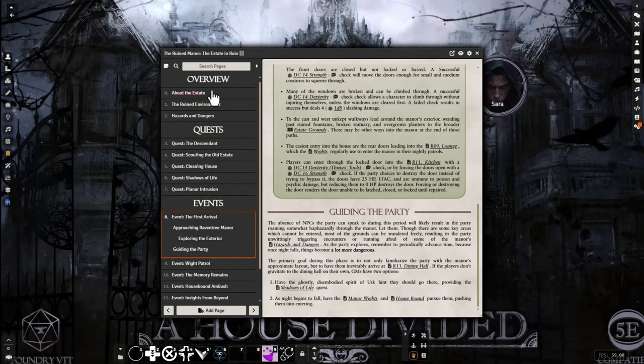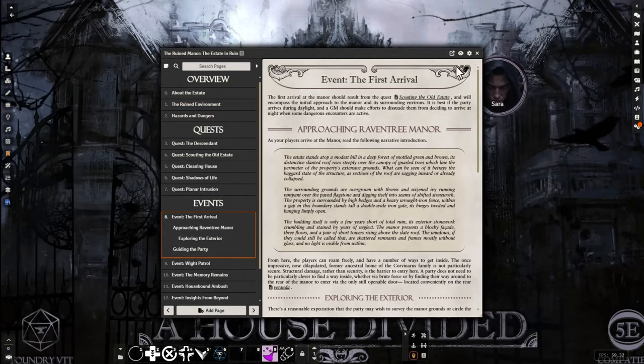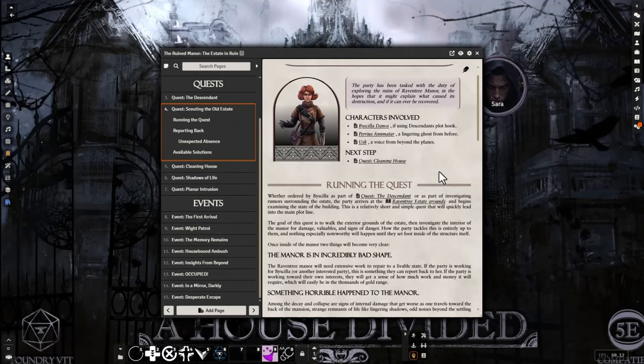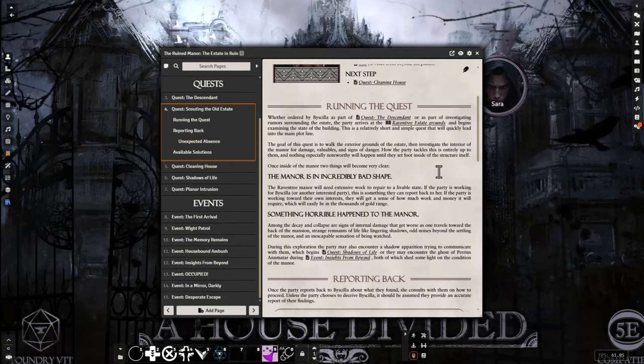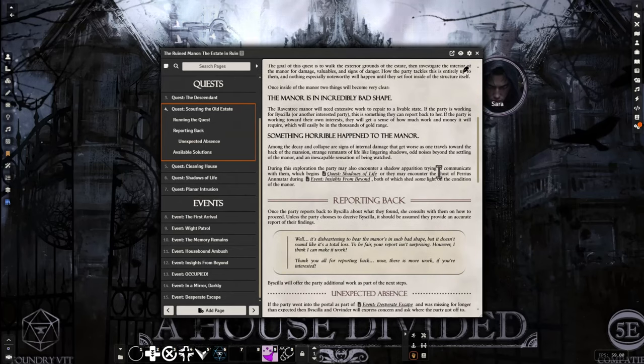You've got links to the scenes, dice rolls linked in there, descriptive text, and links into each particular quest detailing how to run it. Everything is really nicely put together and very detailed. You don't need anything outside of this, and because it's a Foundry-based module, you don't need loads of extra additional modules installed — in fact I don't think you need any additional modules to run this at all, though you might choose to.